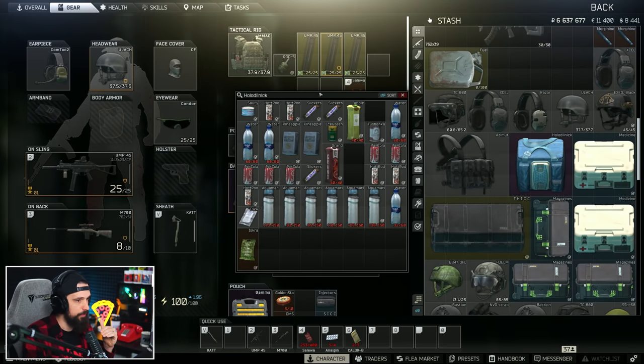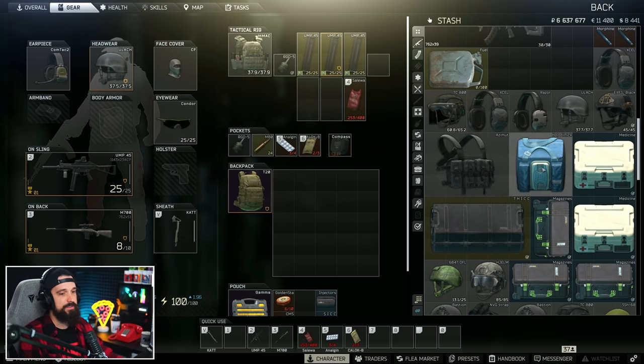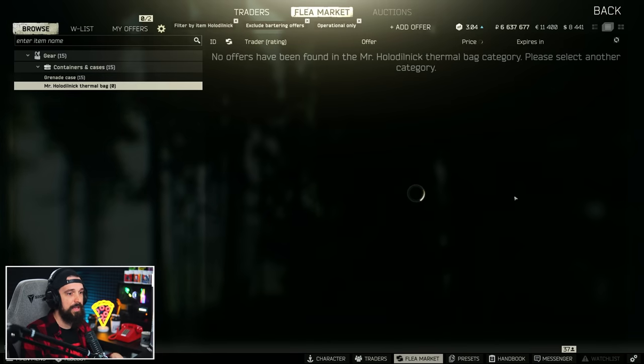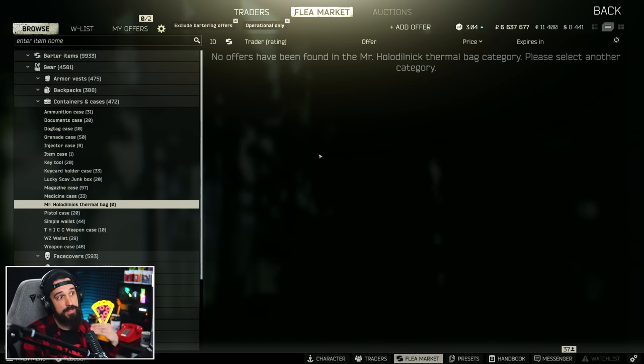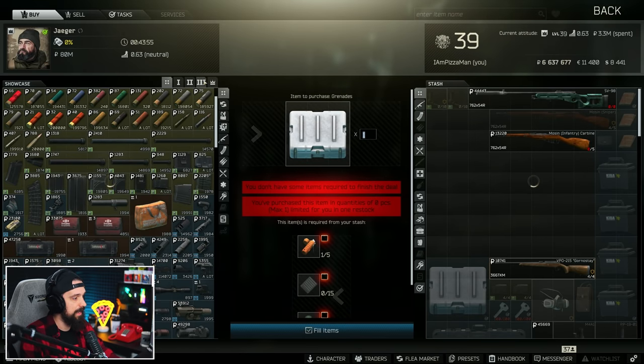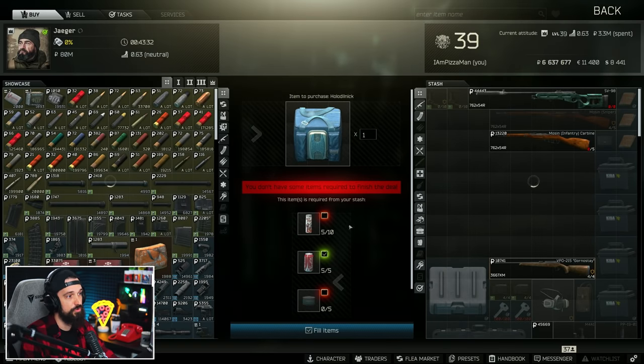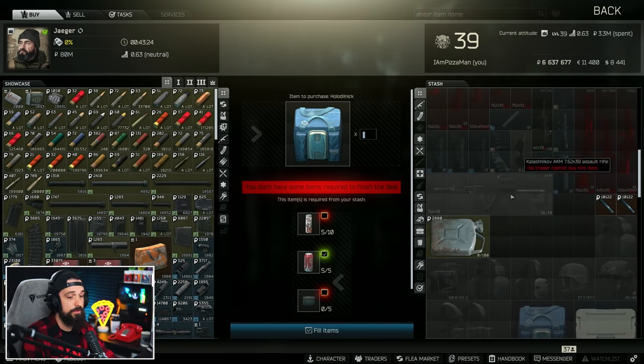The fridge is just for food and food-related items, which is really nice given how important food and water are to your PMC. These can be found in marked rooms and those spots that can spawn anything, but they've been taken off the flea market, so even if you find one in raid you can't sell it there. What you can do is barter for one at Jaeger Level 2 pretty early: 10 hot rods, five Tarkolas, five herring, and five squash. Run to the back of Interchange in Goshen on either side and you can find all of this stuff in like two or three raids with how much food spawns there. I definitely recommend this barter.